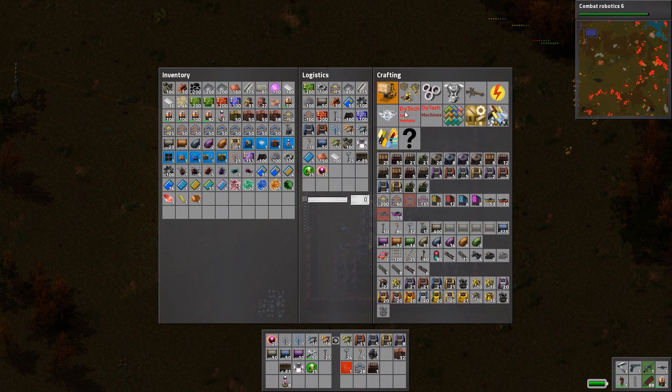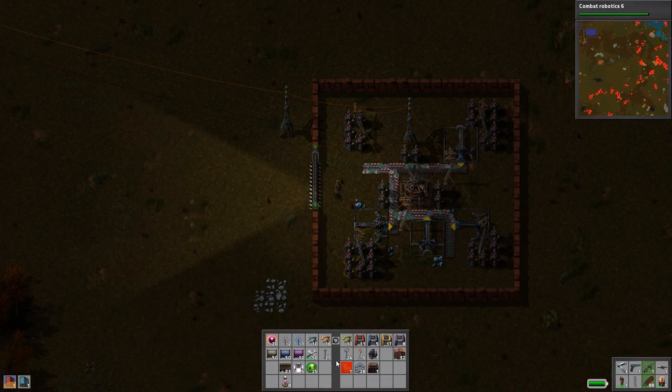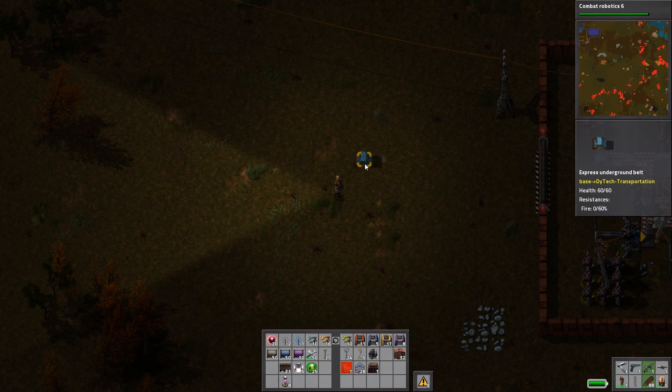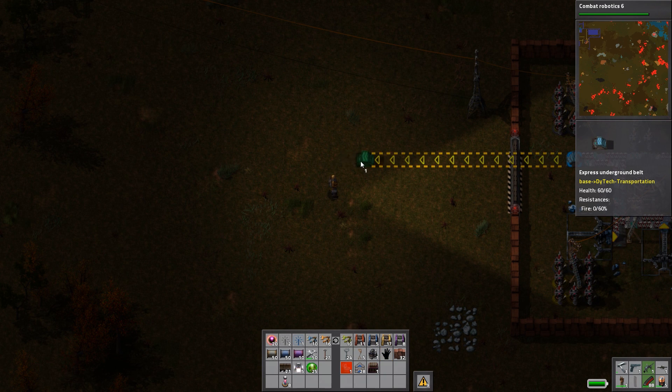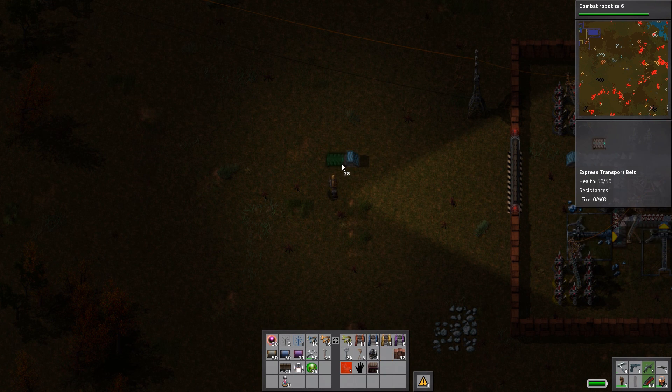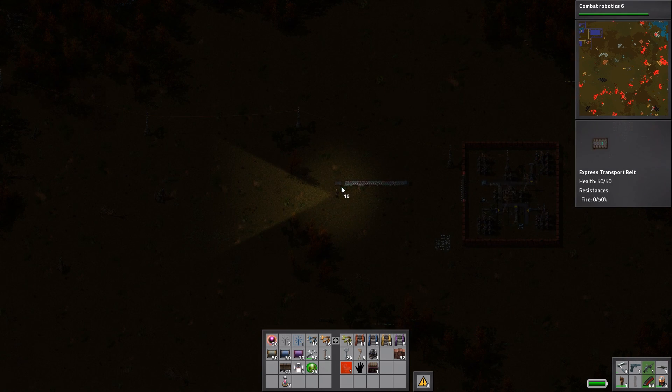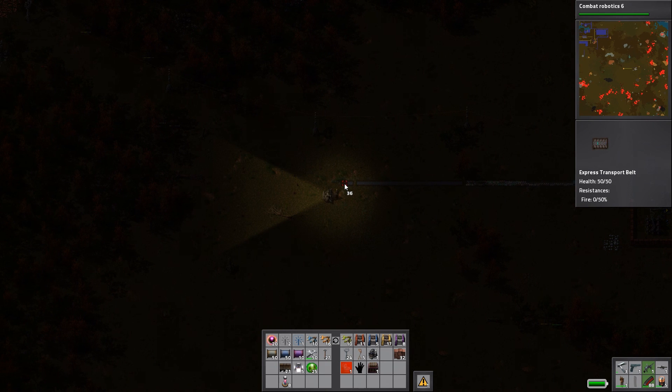Let's make an underground express track so we don't have to break any of the wall. We can just go like this — it goes pretty far. We don't have to break any of the wall anymore. Let's see how much express track we have. We should have enough to get back to base, I think. We shall see. Let's break this rock here.